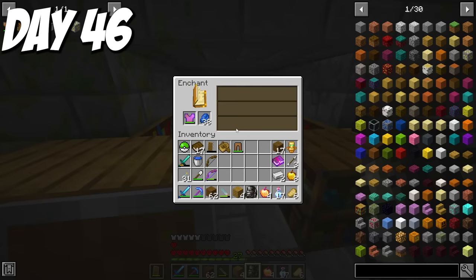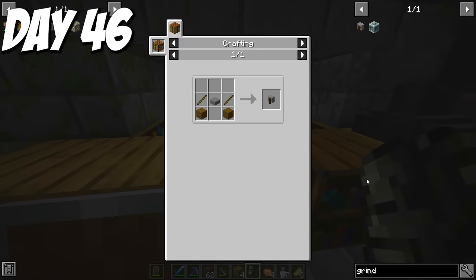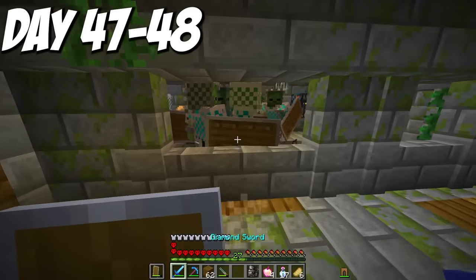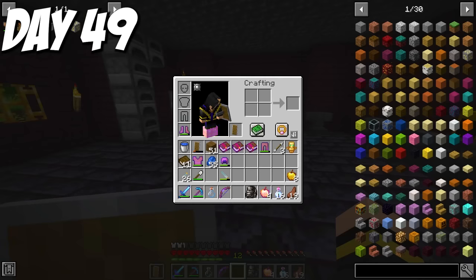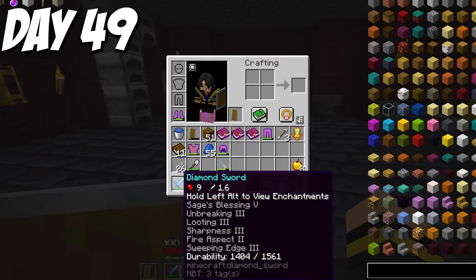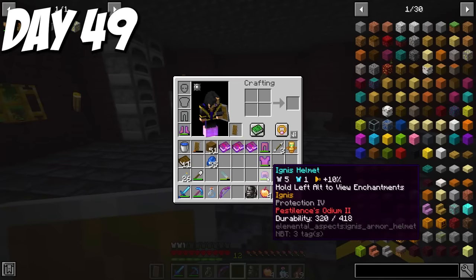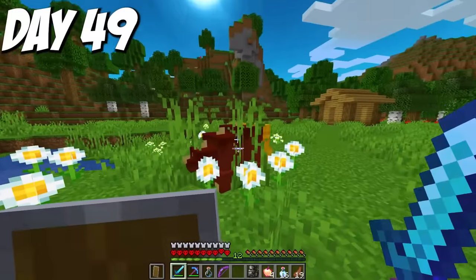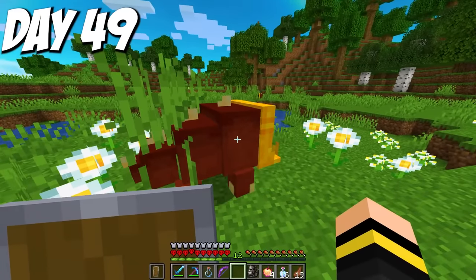On my chest plate I got a curse that kills passive mobs near me — meaning if I accidentally wore it inside my house it could hurt Goat, so I had to be very careful. I grinded for the next two days straight to get the best gear possible. By day 49, I had insane enchantments, including a really good Power 5 Infinity bow. Three of my armor pieces got the curse that could kill Goat, but I tested it on a wild rammer and it didn't damage it at all — meaning Goat was safe.